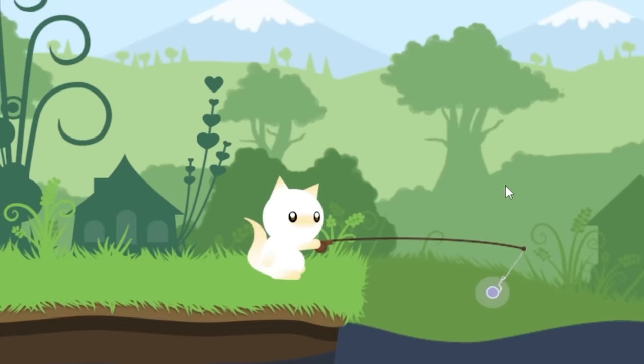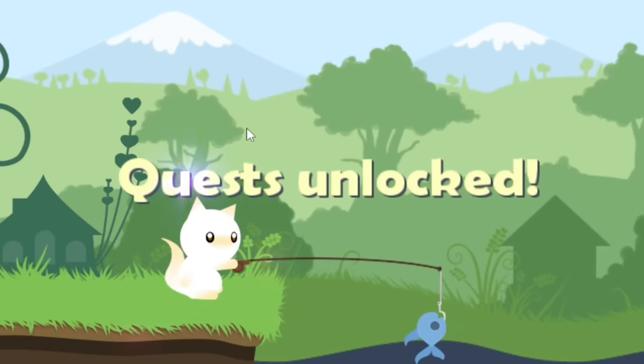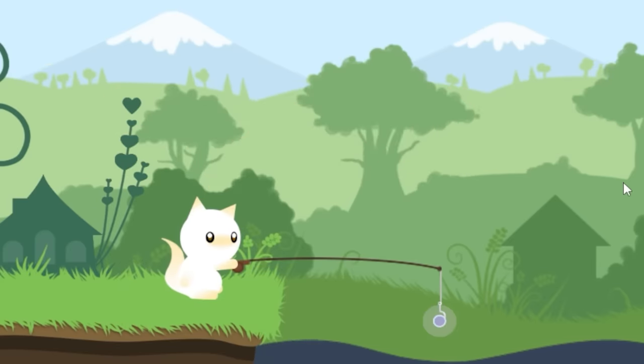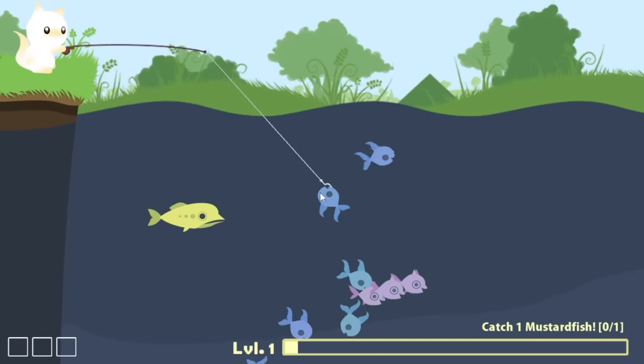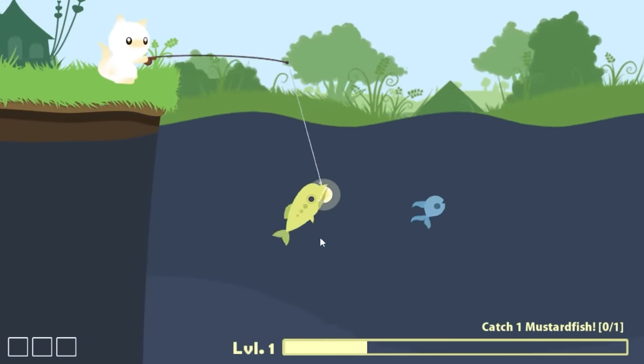Today we're going to catch a secret, very rare fish. Before doing anything we need to get in the water and catch a fish — not the greatest fish in the world, but an easy $50. Since we have a quest for a mustard fish, we're going to catch one because that's even more money and that's going to get us closer to our secret fish.